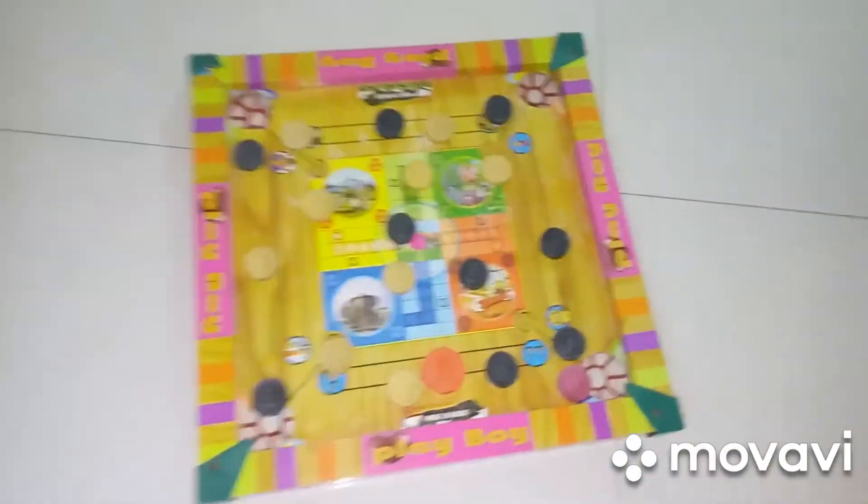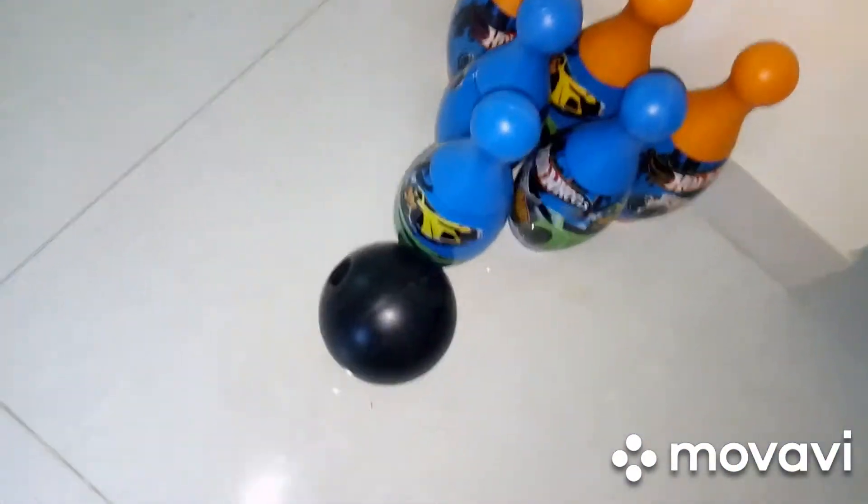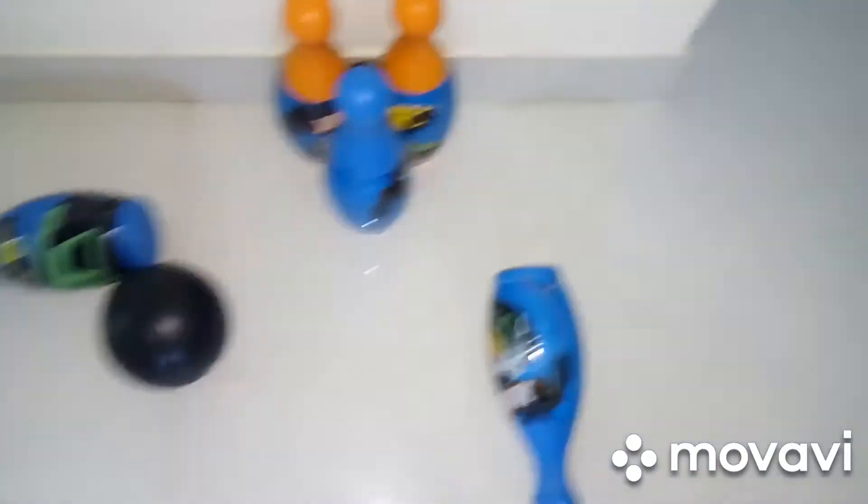Next is carrom. If you have a big carrom board you can play, and if you have a small one you can also play with that. The next game — we give two balls and you want to dash them. This is a lot of fun.